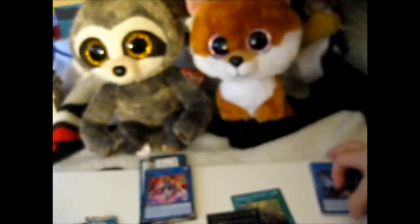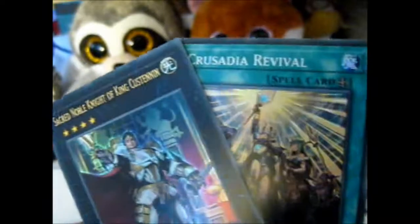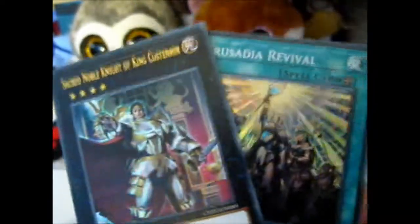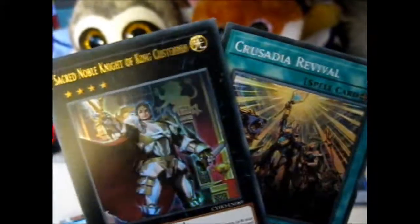This is a pretty cool set by the looks of it. So these are the cards that are the holographics — Ultra and Super. That's it. Thank you for watching. If you'd like to try for more — really adorable. Over and out.